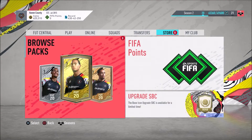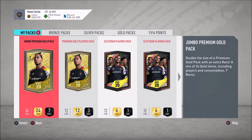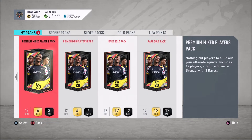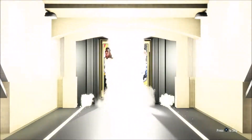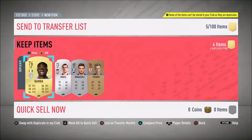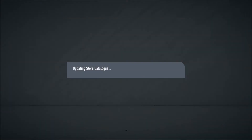Let's head over to the store. We do have eight packs in store. Let's see if there are any that are terrible. There's a premium mix that's usually pretty bad because you only get four golds, and then only three of those cards are actually rare, so you're not even guaranteed to get a rare gold. If it's not a board we will be skipping it. Everything is going to go to the transfer list.